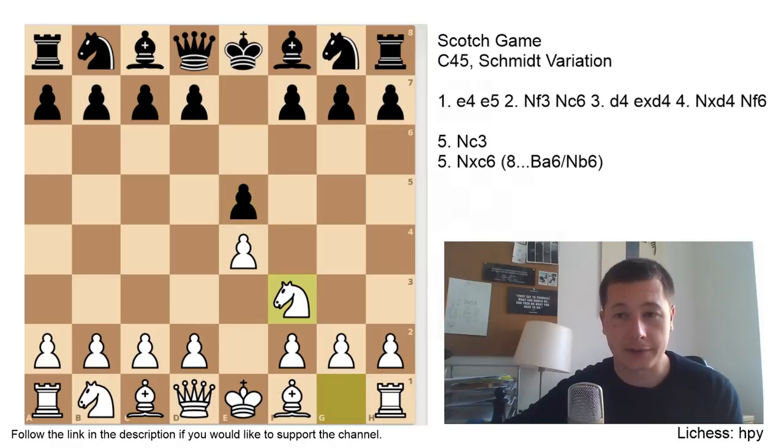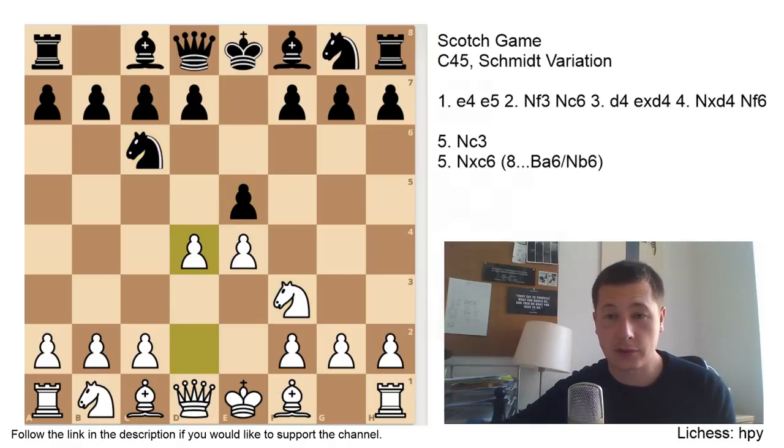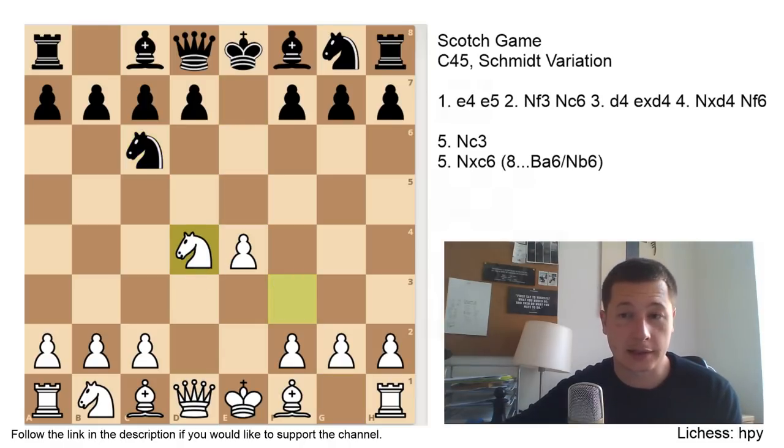Let's get into the opening. So e4, e5, Nf3, Nc6, d4 — the Scotch game — exd4, Nxd4, and now black goes for Nf6.